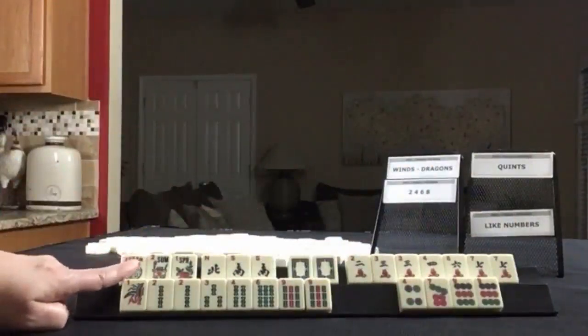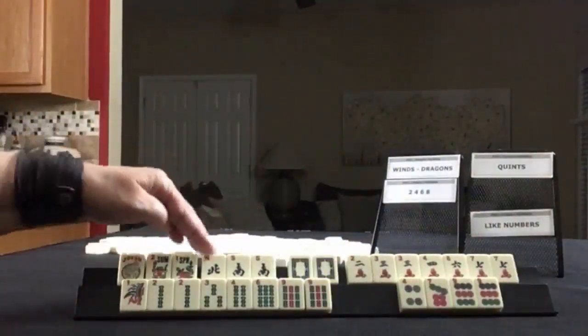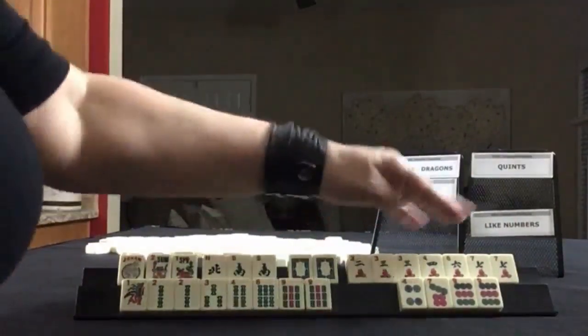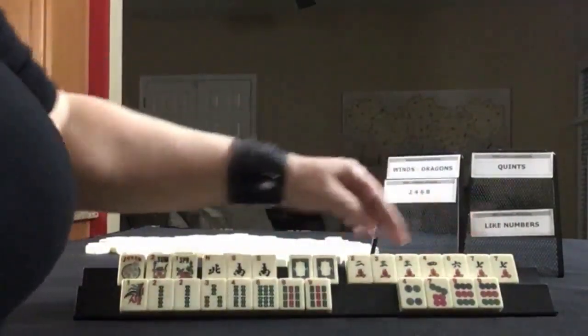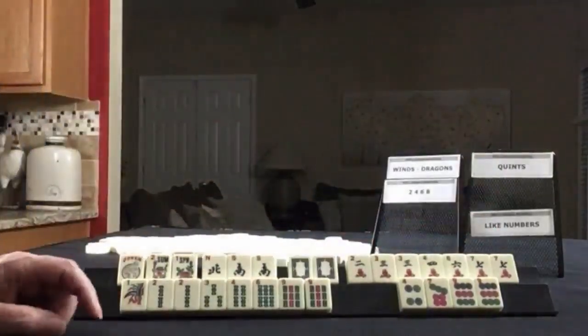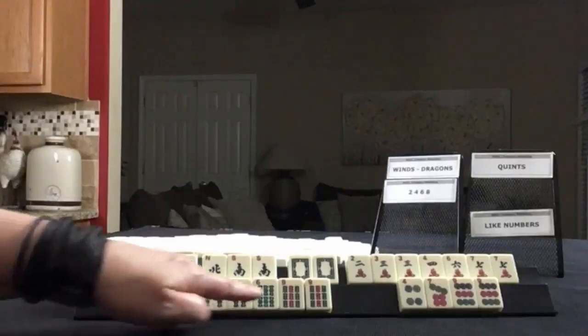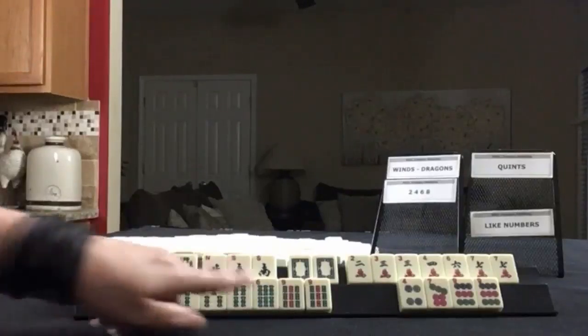We have a joker, a pair of flowers, north and south, a pair of souths, a pair of white dragons. In cracks we have 2, 3, 4, 6, 7, pair of threes, and pair of sevens. In bams we have 1, 2, 3, 4, 6, 9, with pairs of twos and nines.